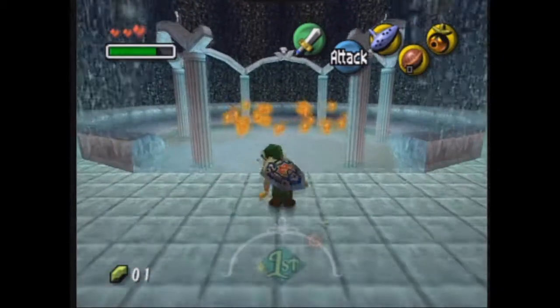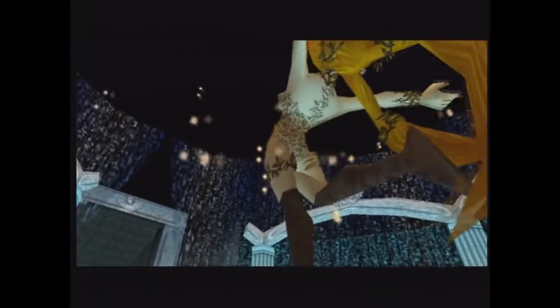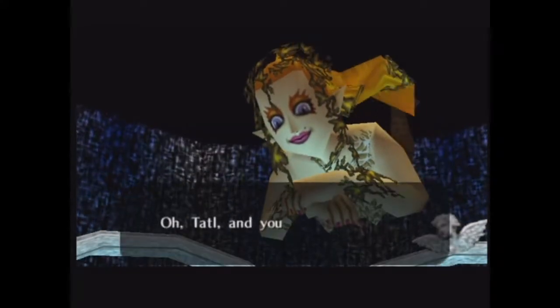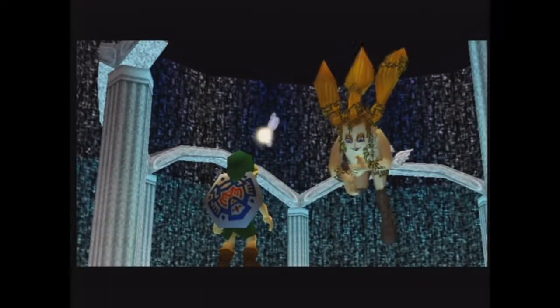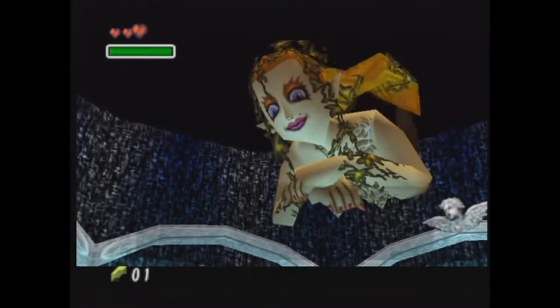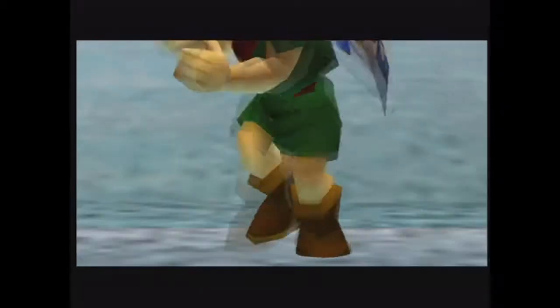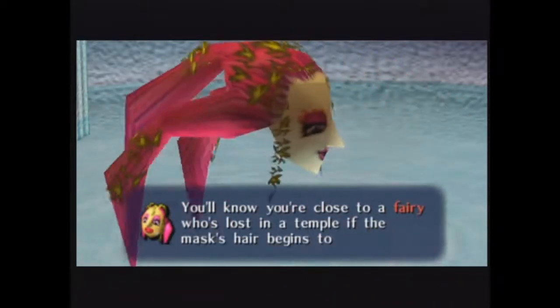Let's go help the gate fairy with her problem. So you literally gain nothing from helping her out. Nice. Oh yeah, yeah — you get the fairy mask. There we go. Yay! We got our first mask. That's kind of the creepiest one, but hey, whatever.